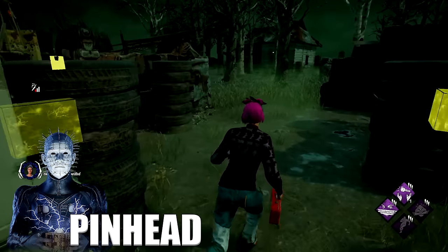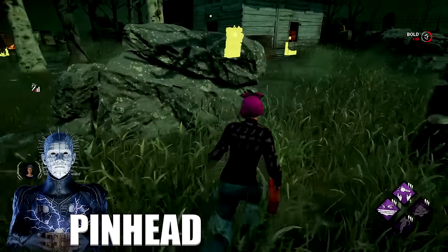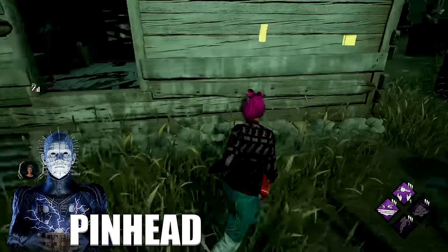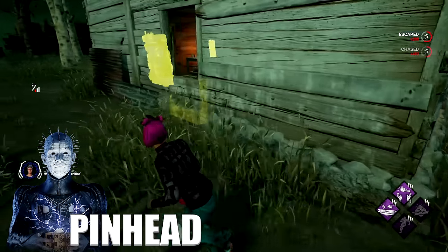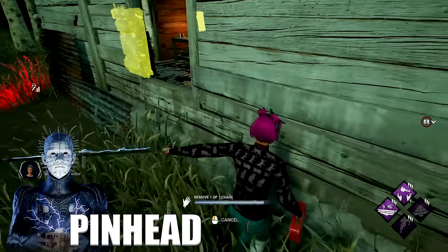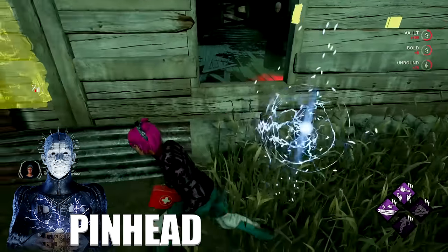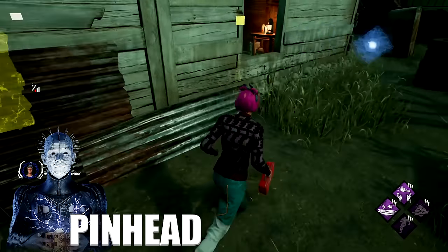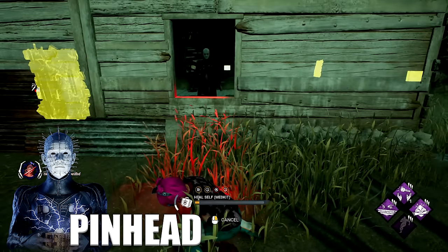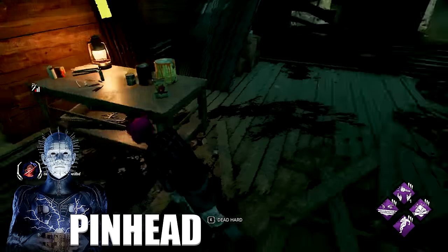Against Pinhead, it's very hard for the killer to aim the chain, so whenever you see him going for the power, start moving around like a headless chicken and try to be as nimble as possible — that usually makes him miss. Running toward the chain teleport location is kind of like an FOV tech, but other times it gives him a free hit so just go headless chicken. Do not forget about the box — that is literally Pinhead's most powerful ability. When chain hunt is active, it is quite literally impossible to escape a chase.